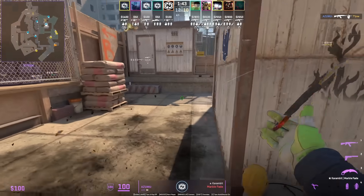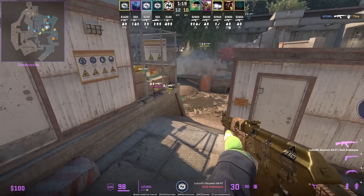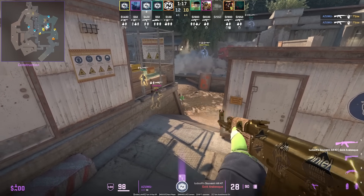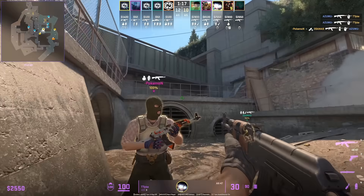The T's throw their short molotov very late. You're going to see the CT do this movement play to get on top of the sandbags to hold this insane off angle, so the T's coming around the corner inside water are not going to expect it.